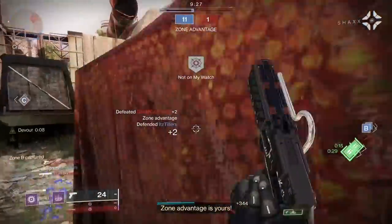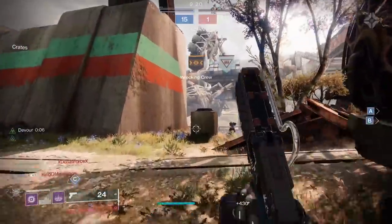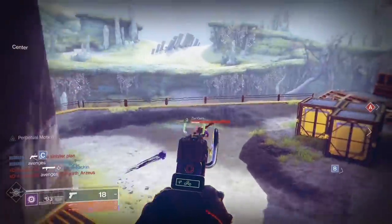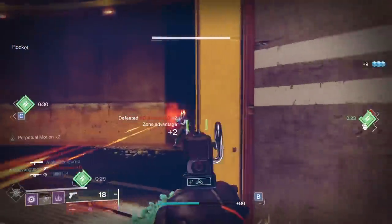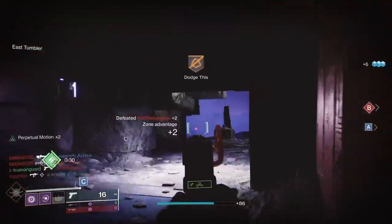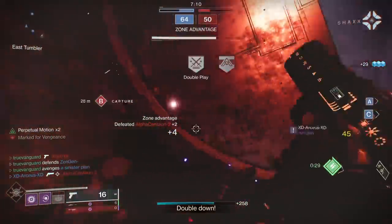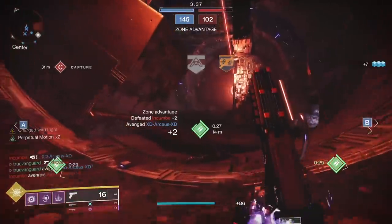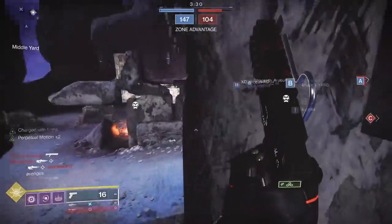The very first thing you have to do is get the pattern for the gun. Without the pattern you cannot craft it — you can only get world drops. Those world drops can't roll enhanced perks, and you're missing the base enhanced trait which is step one of the crafting process. World drops are basically a much worse version of what these guns can be with a little energy and effort.